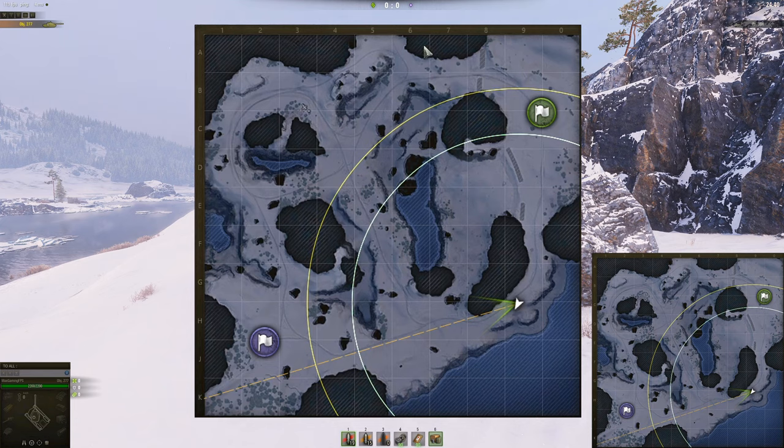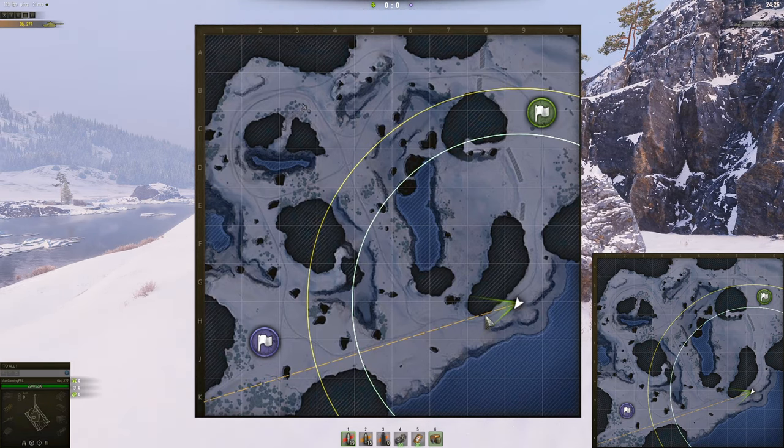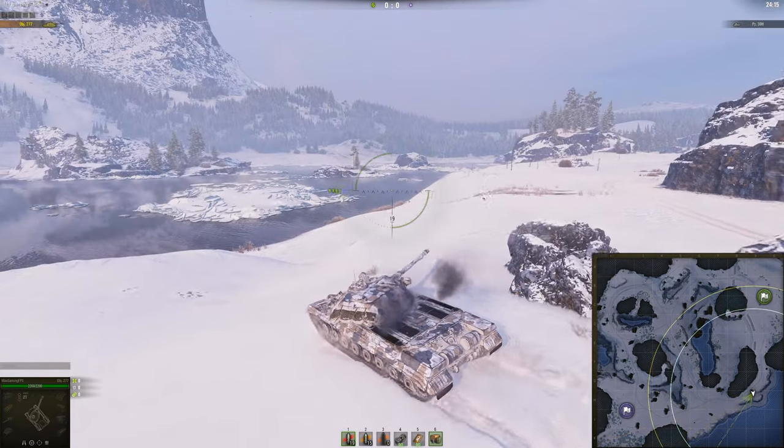From here they can push and flank them. So this part of the map is a lot more important than you actually realise. If you win this side of the map and dominate this area, you can have a lot of opportunities to win the game. If you win down here, it's not as critical, because as long as you have good defences on either team, you're fine. That's the heavy tanks — you haven't really got a lot of things to do on this map.